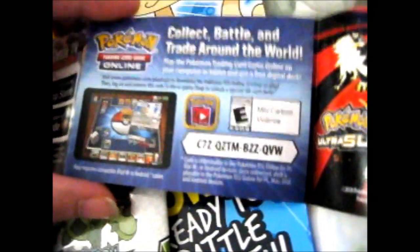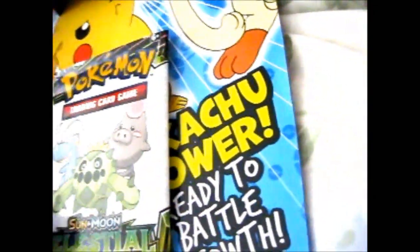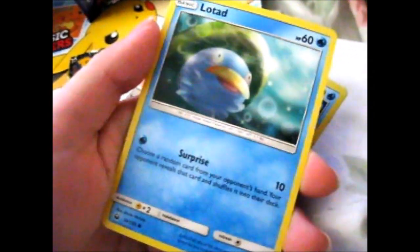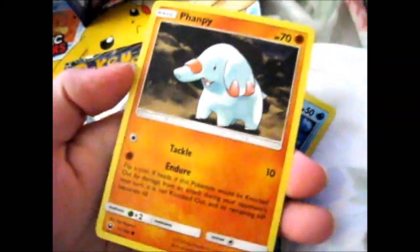Redeem it if you want. There's your free card, because that's the only card that will come with this. Obviously, all of these will be commons. Here we have a Clampo, Low tag, and a fan.